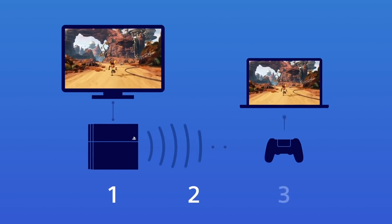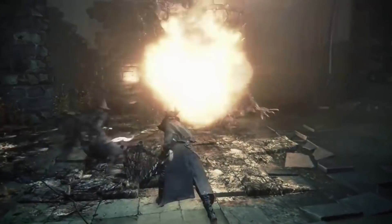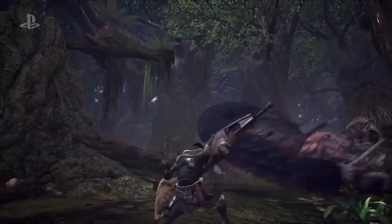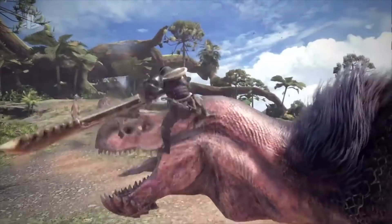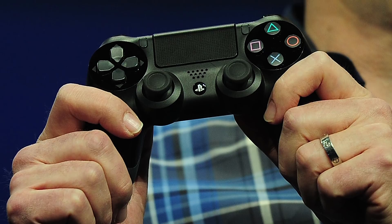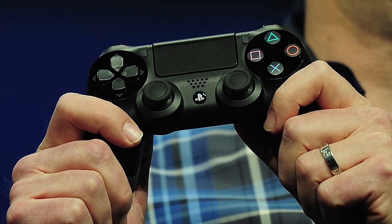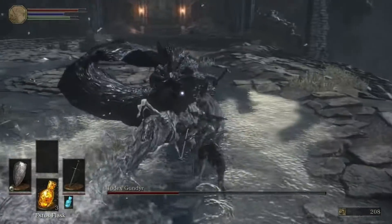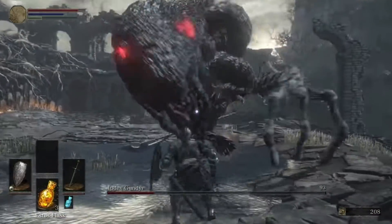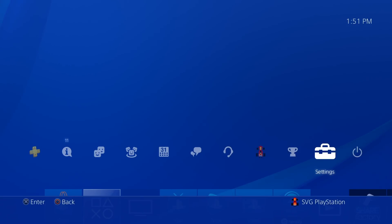Quick screenshot capture. Challenging games like Bloodborne, Nioh, and Monster Hunter World are most fun when coupled with a healthy dose of boasting. That's why the PlayStation 4's DualShock 4 controller comes equipped with a share button out of the box. Unfortunately, navigating the PS4's share menu and holding down buttons during a nerve-wracking battle can really kill your rhythm. Luckily, your PS4 includes a few shortcuts to streamline the capturing process.